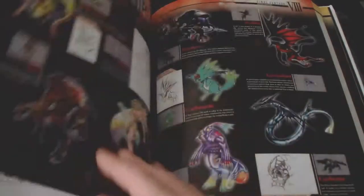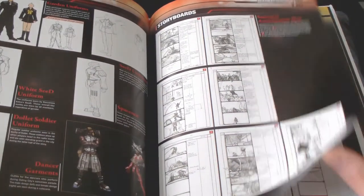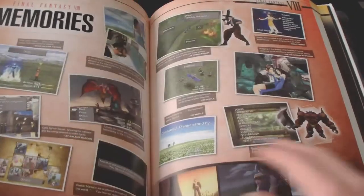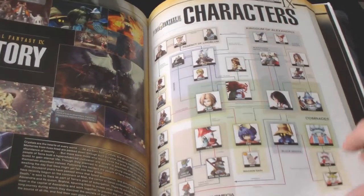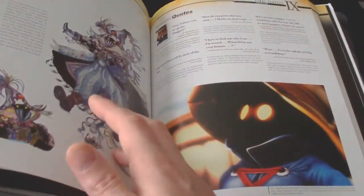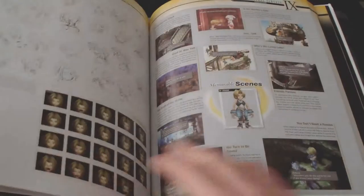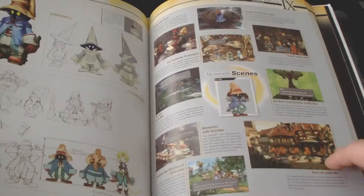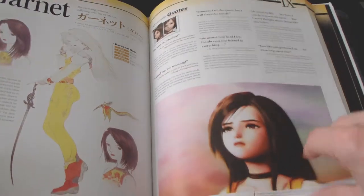But both character designers, Tetsuya Nomura and Yoshitaka Amano, have some excellent pieces in it nonetheless. For Final Fantasy 9 fans, there's a lot in here, as it takes up the most pages of the book. Even though there's some awesome art, personally it's a pity it doesn't have a bit more full-blown illustrations.